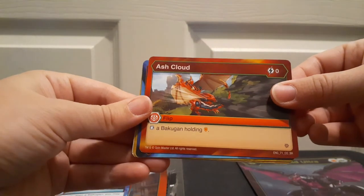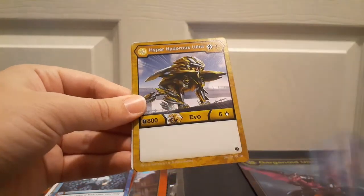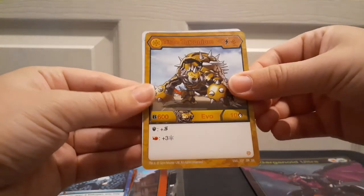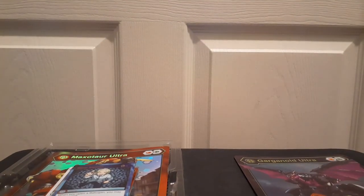Ash Cloud — I don't think I've seen that one before. We got Titan Ilius; my girlfriend's gonna want to steal this from me, which I'm cool with. We got Hyperhidorus, Titan Turtonium, and Chaos Blessing. Anybody want that card? I'm not really the biggest Cubbo fan and I'm more than happy to trade.